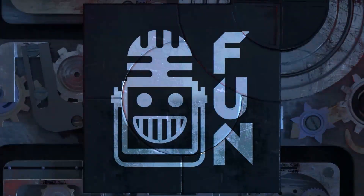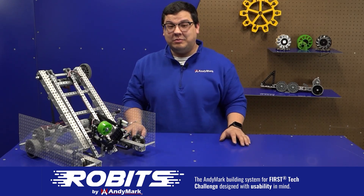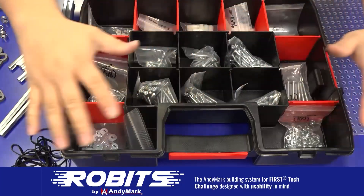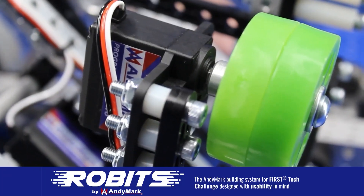This video on First Updates Now is made possible by viewers like you and also the following sponsors. The new Robits system by Animark can reduce complexity and enable robust builds. Parts align to a common one-half inch grid, simplifying construction and allowing alignment of both structure and motion components. Robits enables teams to always have the parts they need to complete a build. Head on over to Animark.com/Robits to learn more and order today.